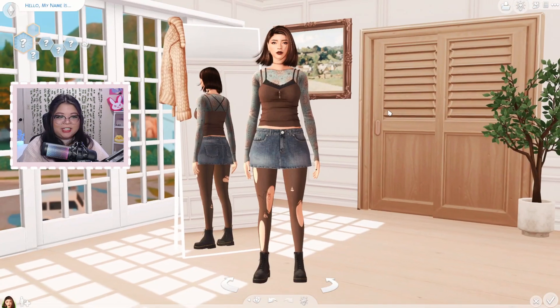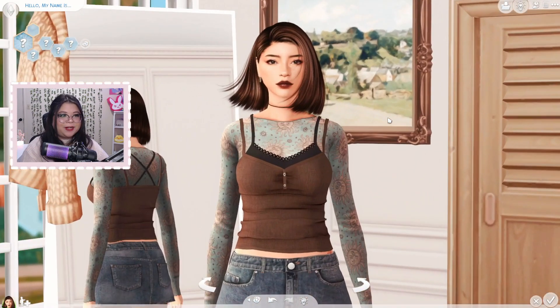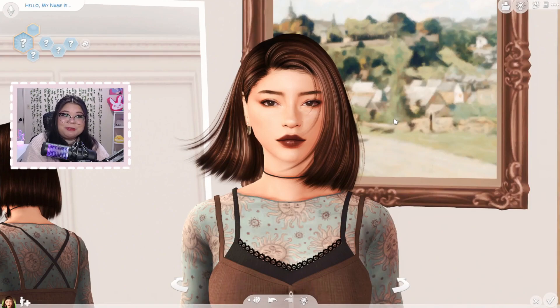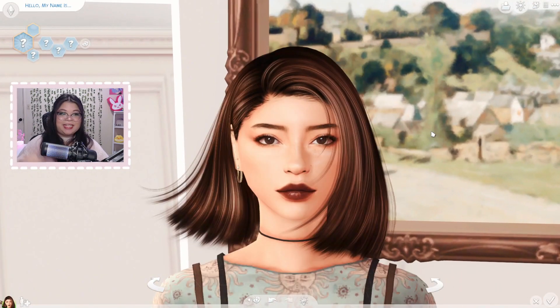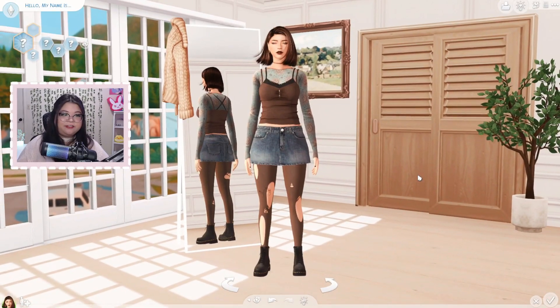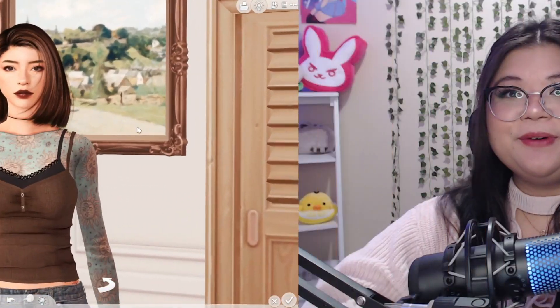Here is the completed look — my realistic sim — and I love her so much. It took me quite a while and I was super nervous because it was something I wasn't used to, but I think she looks pretty realistic. This hair is just everything, and I love her outfit. I gave her some tattoos as well. If you enjoyed this video, let me know in the comments and give it a thumbs up — thank you so much for watching, and I'll see you in the next video!